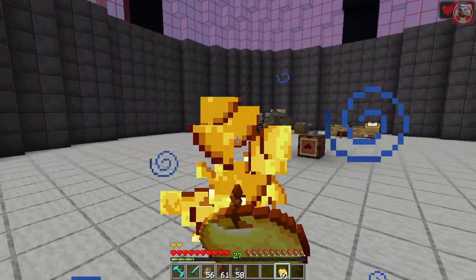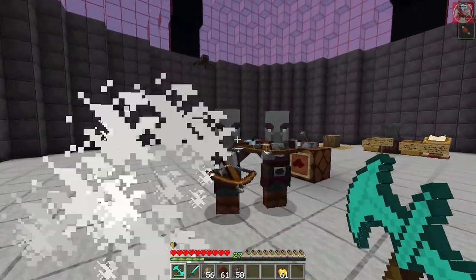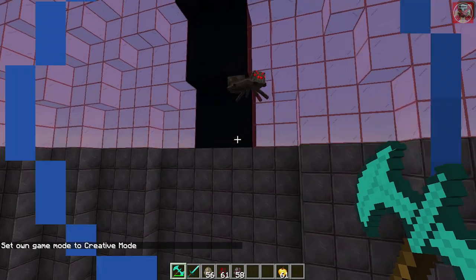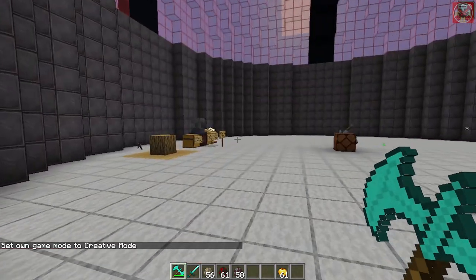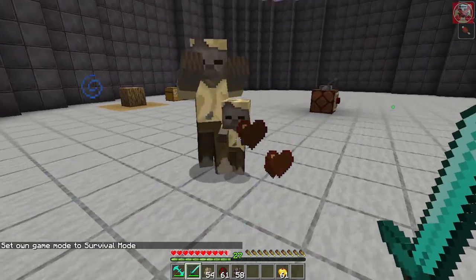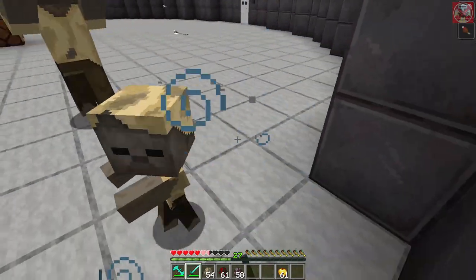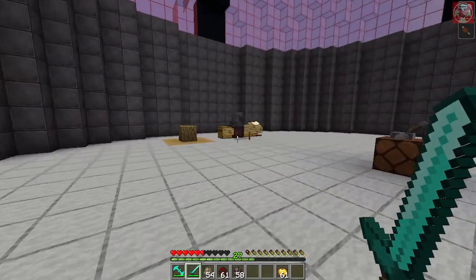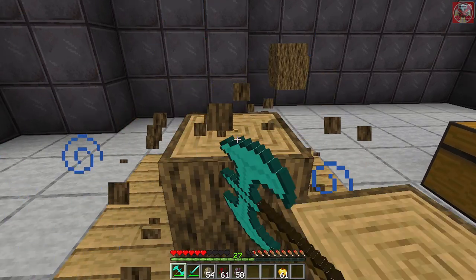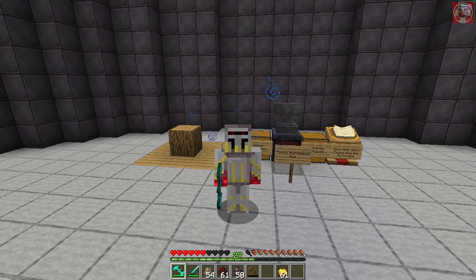The diamond battle axe deals impressive damage — the spider only took about two hits. Comparing it to a regular diamond sword, the battle axe swings a bit faster at 1.2 attack speed and still gets the job done. Testing it on wood, it's noticeably faster than the iron battle axe, as expected — similar to the difference between a normal iron axe and a diamond axe.